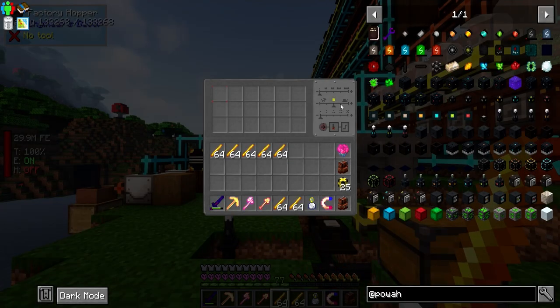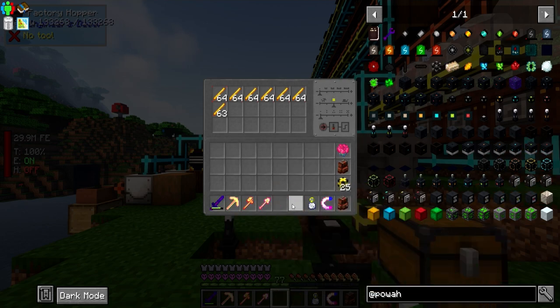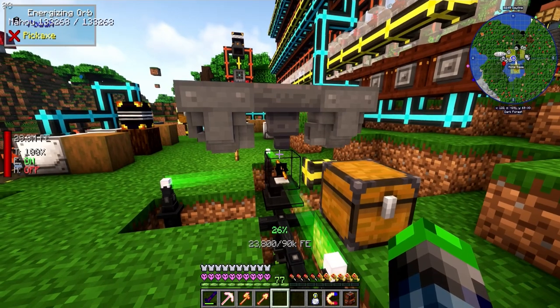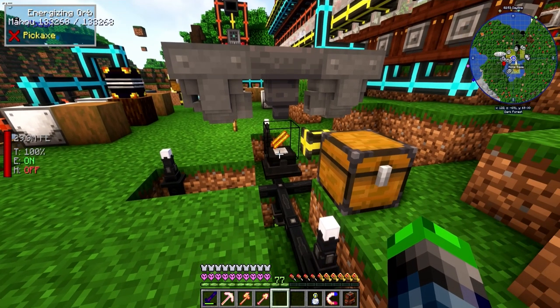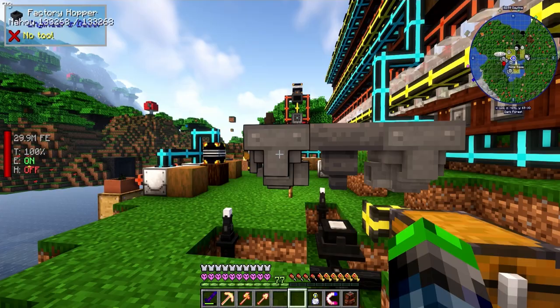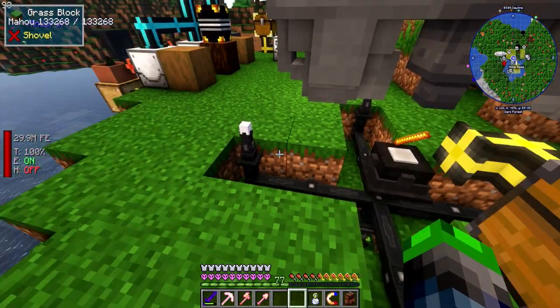If you guys don't know, there are these things called Factory Hoppers in the pack and they allow you to activate hoppers at a certain time frame. We're gonna see if this is long enough - okay, that's too long so we need to slow it down. We'll put these back in; this only activates every so often.